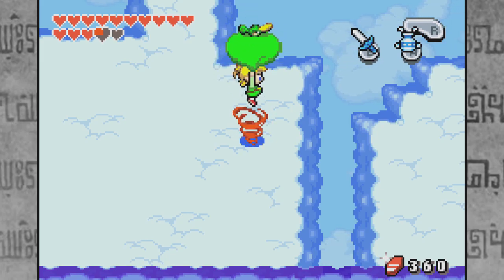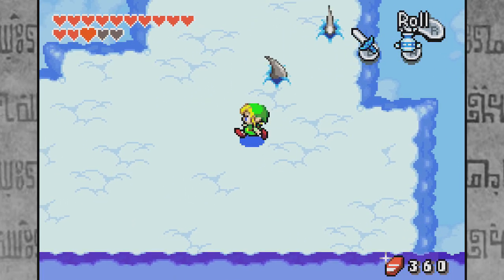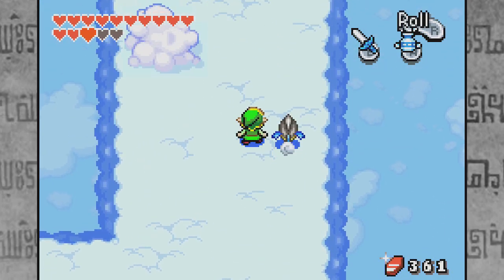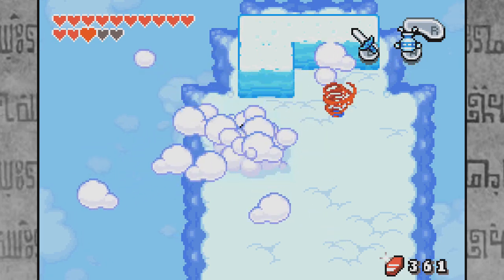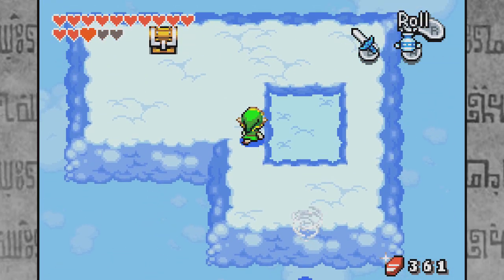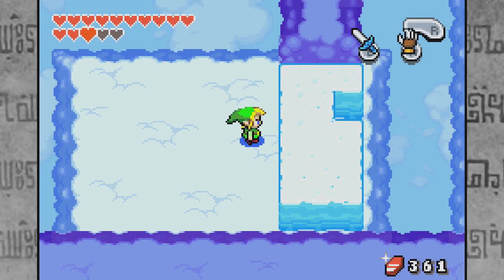We have a couple places we can go. Dropping down this hole brings more cloud piranhas — just what the doctor ordered. After clearing the cloud piranhas, another gold kinstone piece is left behind. Let's grab that and head up the red vortex. Inside this chest: 50 more mysterious shells — lots of mysterious shells to collect. I'm going right here first and there's a hole exposed over here, so we have to deal with another cloud piranha.